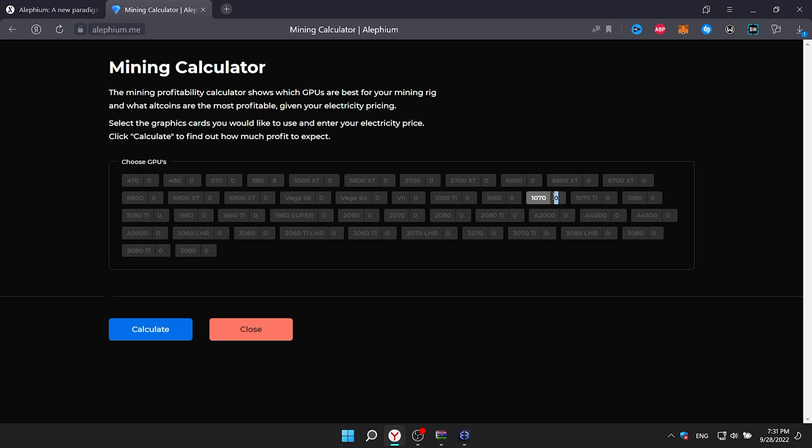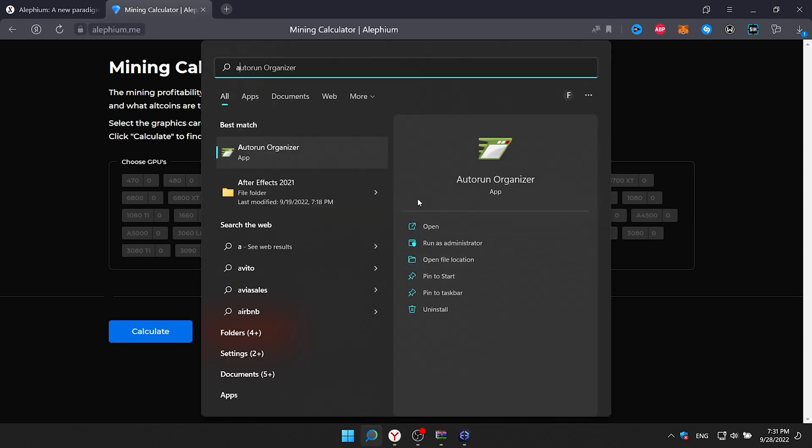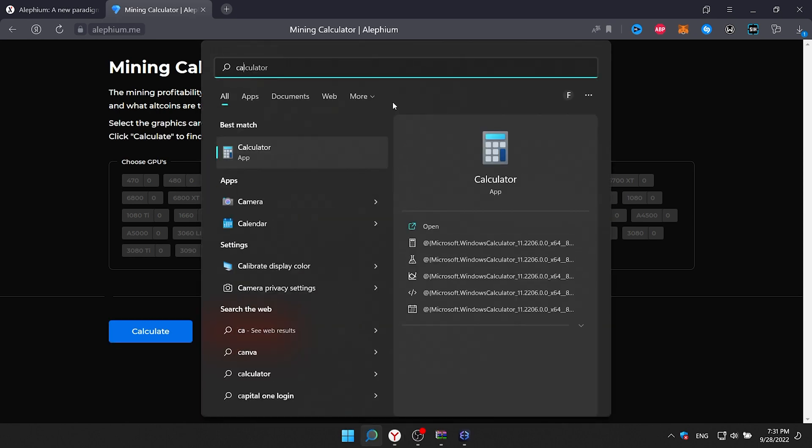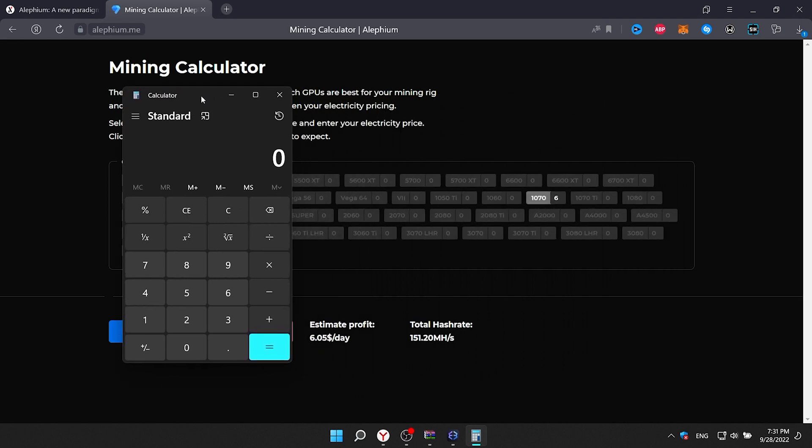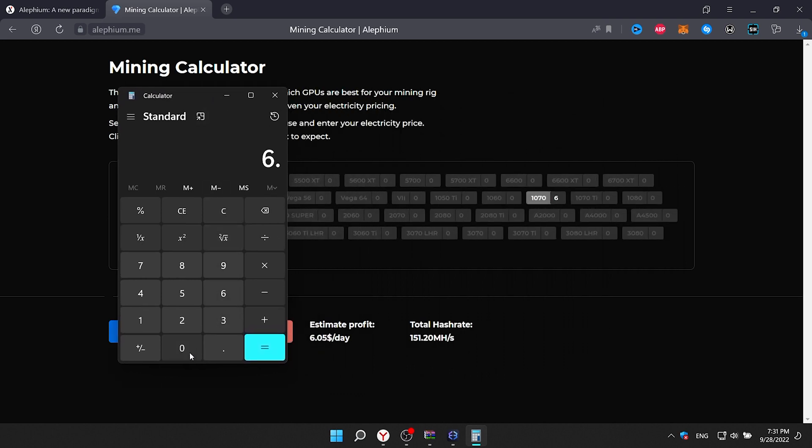For example, the calculator shows that I will earn $6 a day. That is, in 2 weeks I will get almost $85, which is practically true.